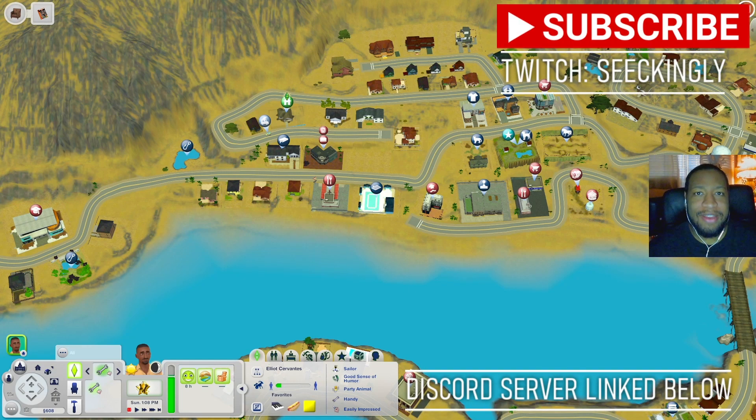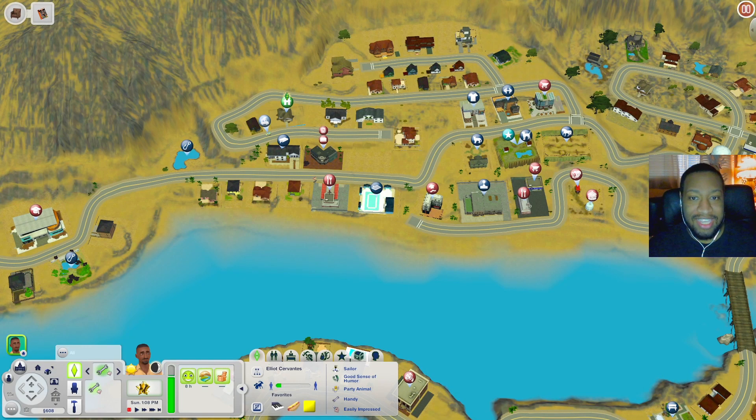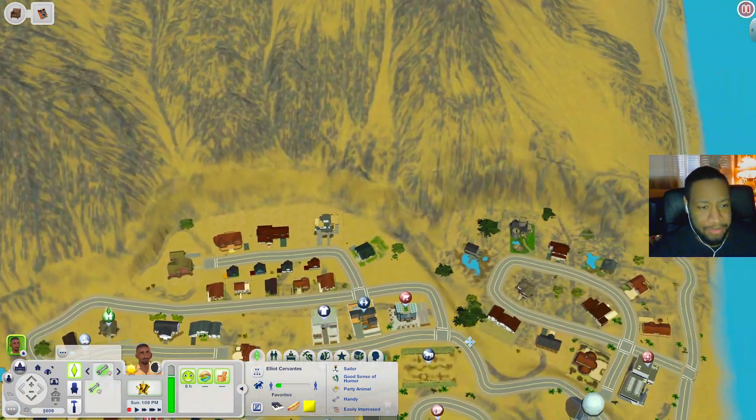What is up everybody, it's CJPlays here and we're back with another Sims 3 world overview. Today we're going to be looking at Paradise Key, and this world is an island desert community, which I think is pretty cool.